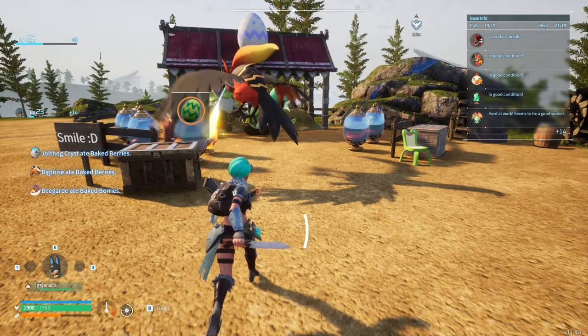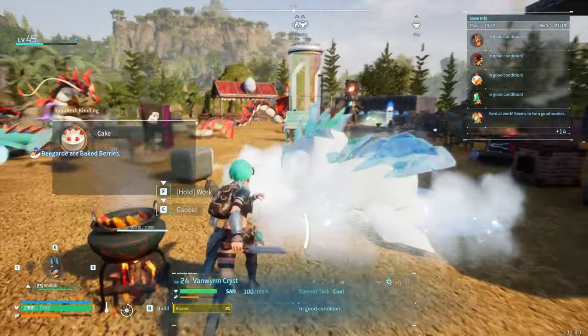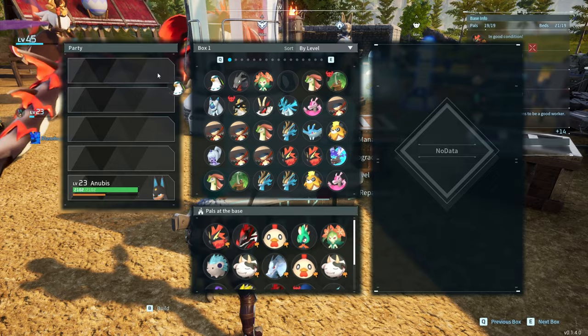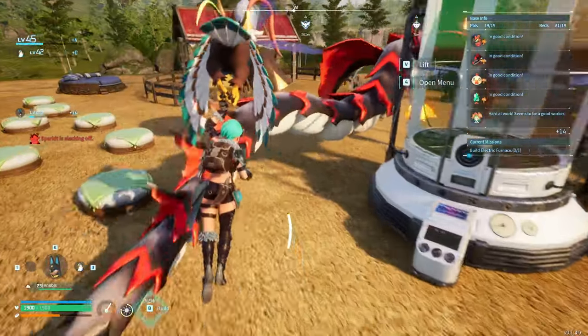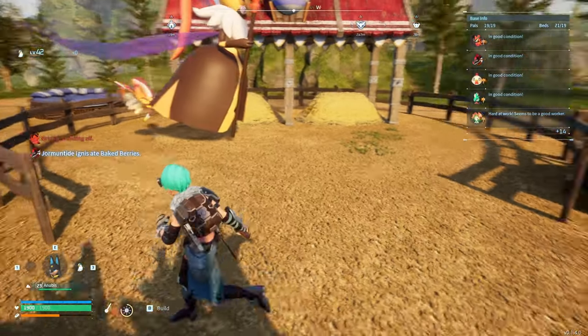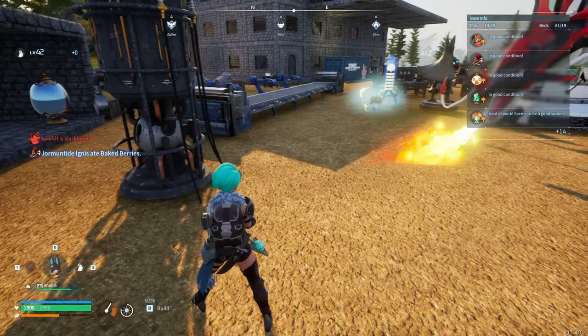Hey guys, I'm gonna show you my breeding base. So I got two breeding bays — I got one over here and one at the back. I have two different breeding farms for two different types of breeding.